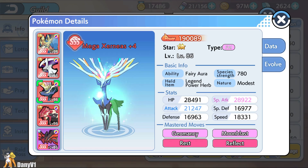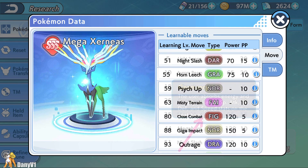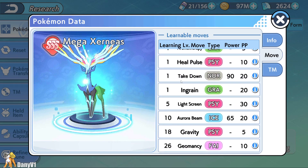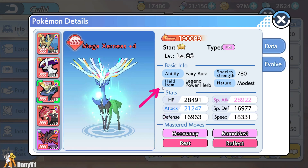On number three we have Mega Xerneas. Mega Xerneas is simply just an amazing Pokemon. Fairy types are already strong, and it also has access to Geomancy, which will increase your special attack, speed, and special defense by a lot. Because of this, it becomes a special defensive wall that is very hard to take down. Because Geomancy is so OP, you need to spend one round charging the move unless you are using the Legend Item Power Herb, which allows you to use Geomancy instantly, but this is a one-time use. As a Fairy type, your only counters are Steel and Poison.